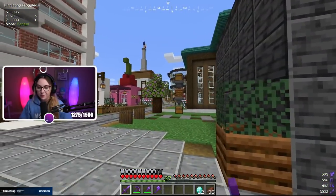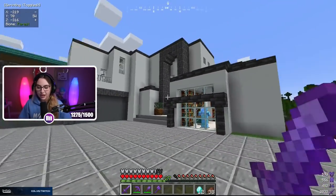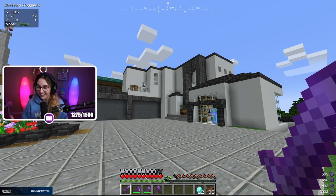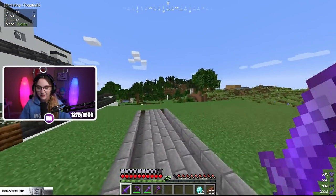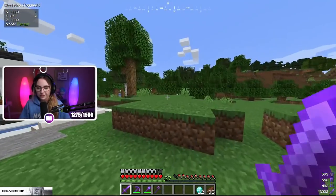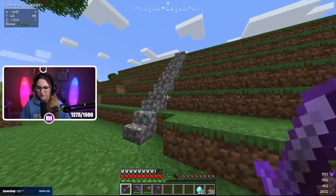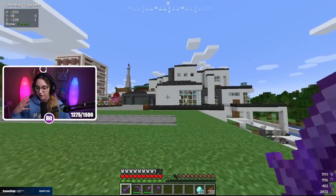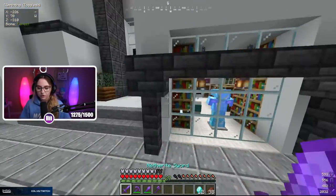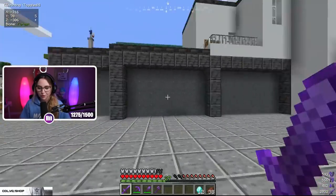This is a mansion that I built. I used a picture of a real-life mansion as inspiration and tried to replicate it in Minecraft, and I think it turned out really, really good. I'll give you a quick look at the exterior. It took about 14 hours total just for the basic exterior and interior — the decorating took even longer. The exterior is made out of deepslate and white concrete, with a lot of quartz on the interior. There's a five-car garage, though unfortunately it's not functional.